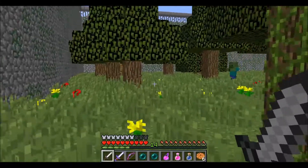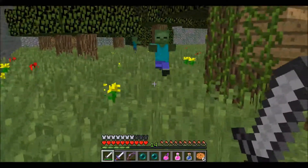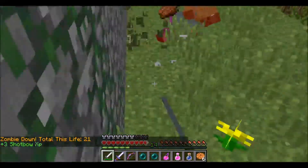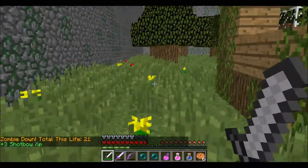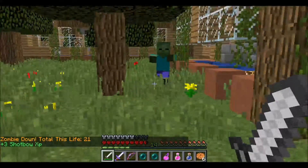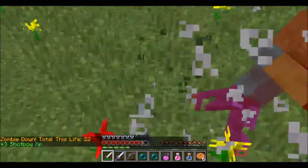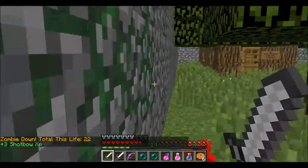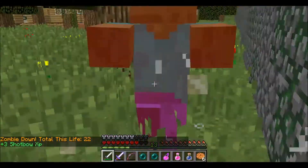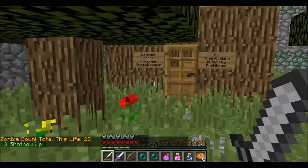Hello, zombies. You want some? Maybe that's a tactic I can use — jumping while I'm swinging my sword. Maybe that's something I can do. I know there was another zombie. There you are. I don't like your face. I don't like anything about it.